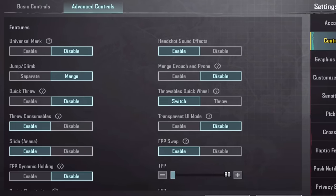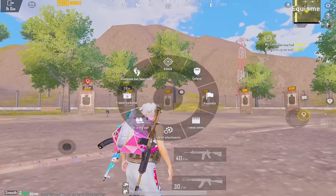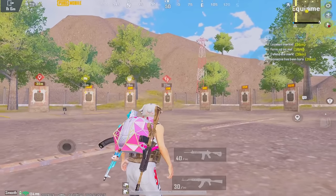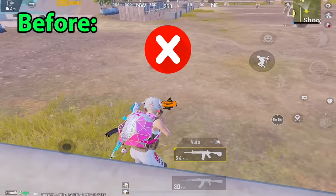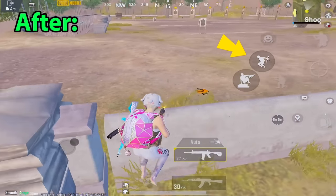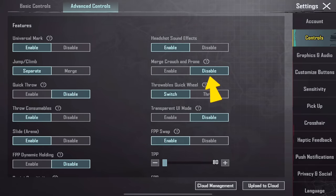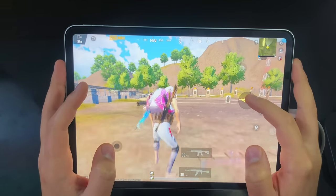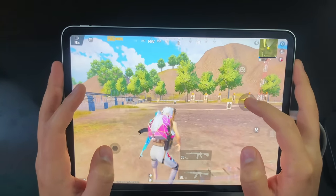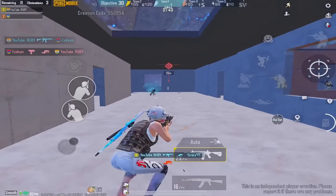Let's proceed to the advanced control section. Enable universal mark — it's incredibly useful for calling out to your teammates. Enable headshot sound effects. Separate jump and climb, because you don't want to accidentally climb while attempting a jump shot. Keep the merge crouch and prone option disabled — if it is enabled, you will have one button for crouch and prone, and if you hold it for one second it will prone, which is not ideal because in some cases you want to prone immediately.